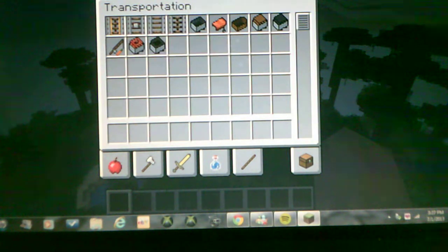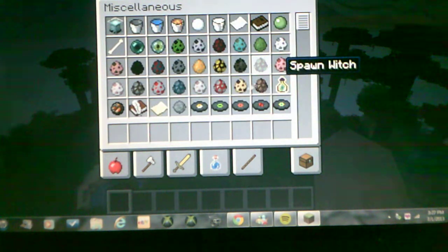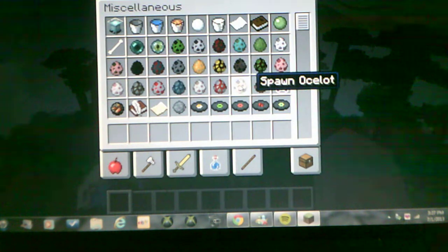They will be having new spawns, such as the witch and the ocelot. For those of you that don't know what an ocelot is, it's like a tiger or cheetah. And then when you tame it — that's either raw fish or cooked fish I think, one of the two — it will turn into a house cat.